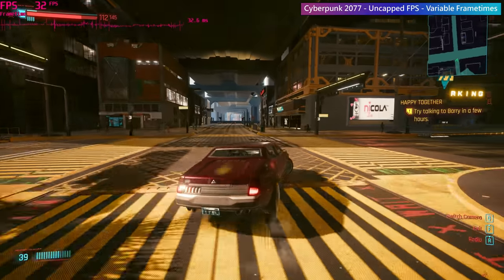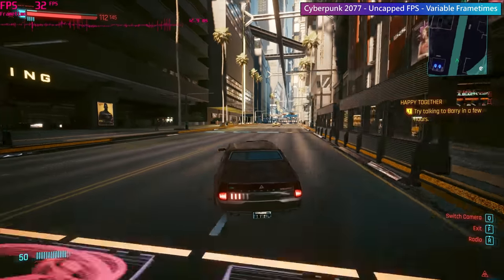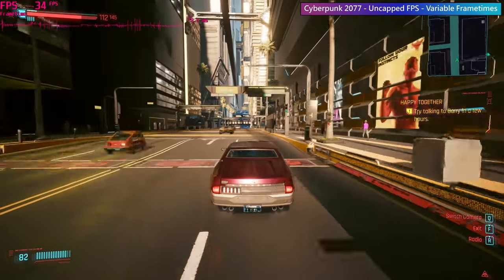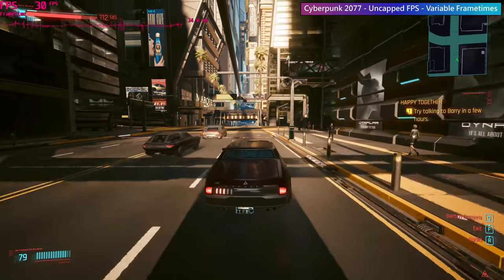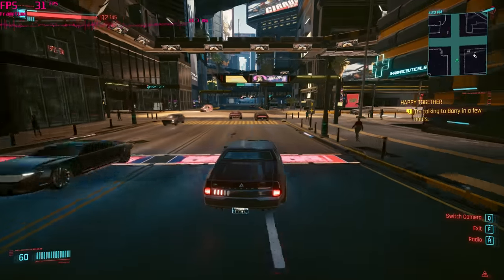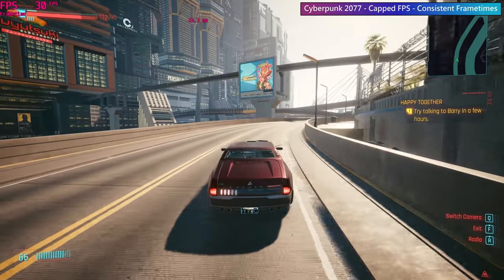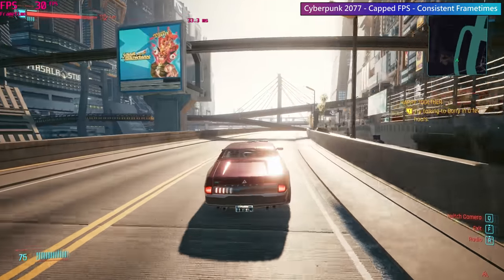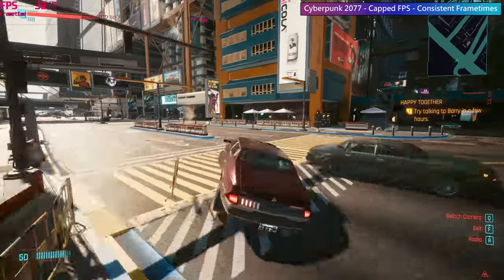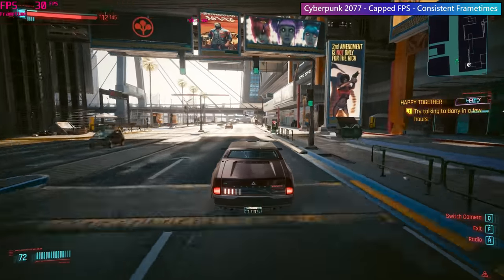The various spikes indicate that the time between each delivered frame is changing constantly. For a decent 30 FPS experience you'd want 33.3 millisecond frame times for the smoothest motion. For 60 FPS it's 16.6 milliseconds. Playing Cyberpunk here with a system that can't quite manage a continuous 30 FPS doesn't feel that bad, but when we enable a frame rate cap, our frame times suddenly become more uniform and the experience feels a lot more pleasant. There might still be the odd dip here and there, but it does feel a lot better overall.